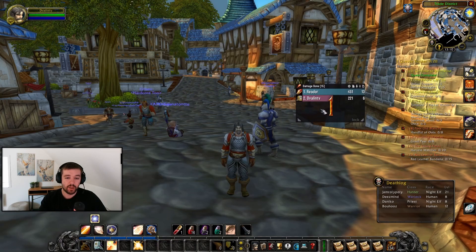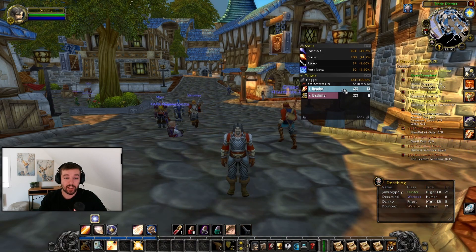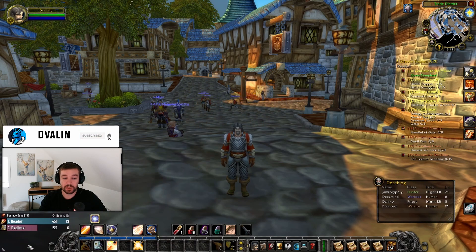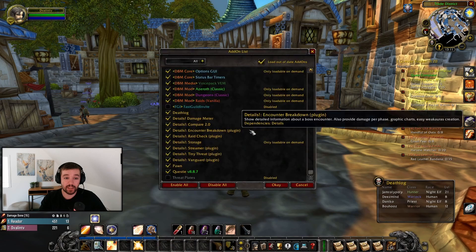Beside those, there's a small fun one called Details, which is a damage meter. It shows who in your group is dealing the most damage. You can also right-click and switch to see healing or mana restore. I like it because when I go into something like Deadmines, I can see who's dealing the most damage and who's taking the most damage. It's a cool little add-on.